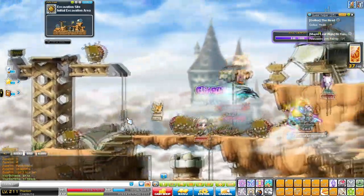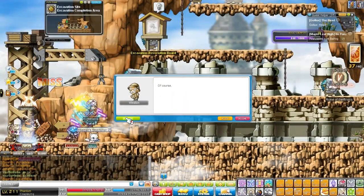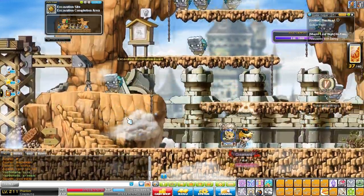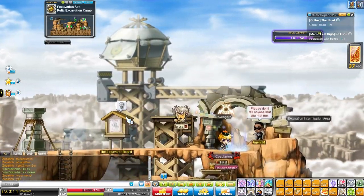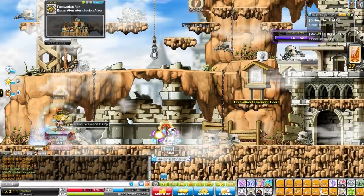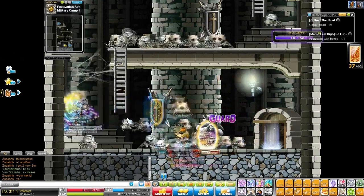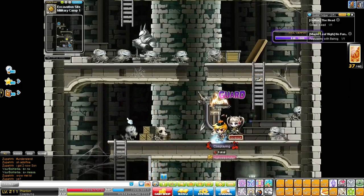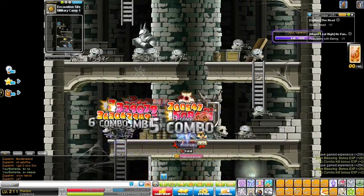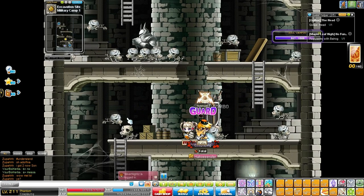The only downside is they do a lot of damage, but if you're a warrior class it shouldn't be a problem — you just need potions. After some walking through the excavation site and the excavation intermission area, you'll find the spot. There are so many dogs here; they give 256 exp per kill and will get you from level 40 to 60 very quickly.